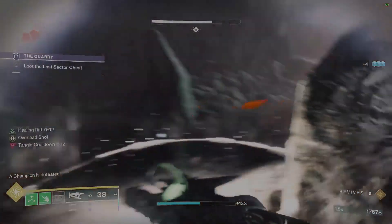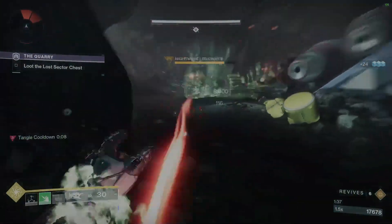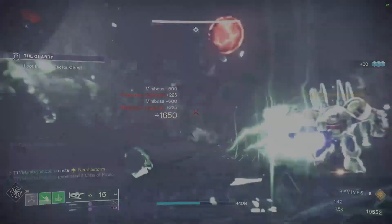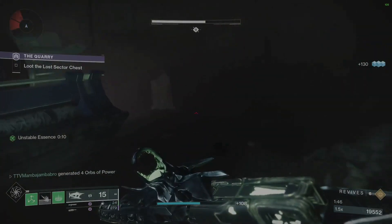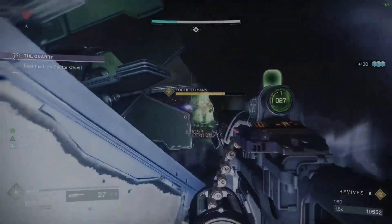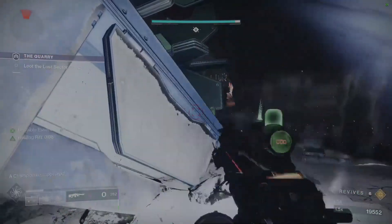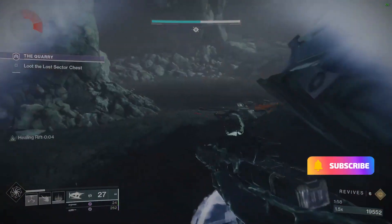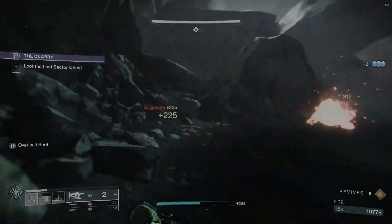Once you've gotten that done, I suggest you take out the two guard guys next to the boss because they'll give you Unstable Essence, which lets you do more damage to the boss. I didn't do that until after and it kind of screwed me up. This lost sector is such a close space that it becomes a problem because enemies will track you down and beat you up.